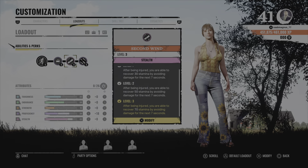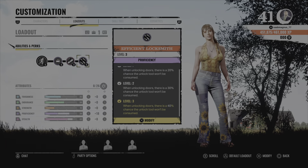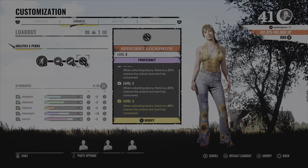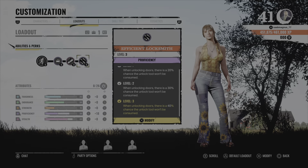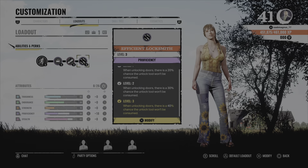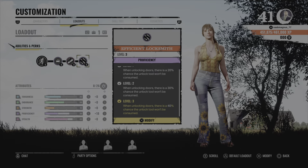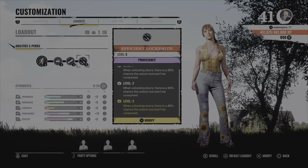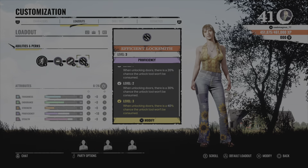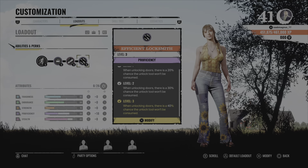For the third perk, Efficient Locksmith — this is one of the strongest perks in the game I think. Also level 3, as you can see here. When unlocking doors there is a 40% chance that the unlock tool won't be consumed. I will show you how it works in this video.